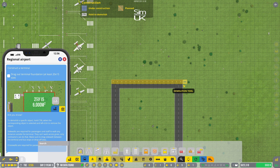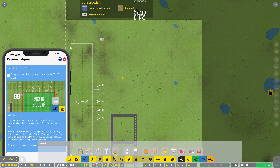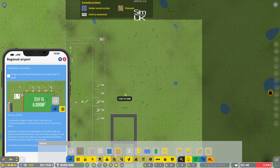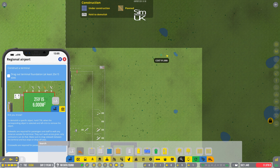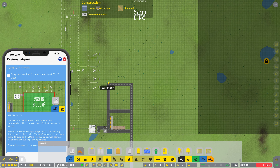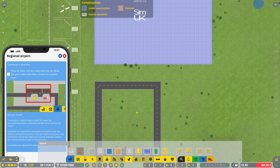So once again you select it, hold Ctrl down, drag out as you normally would. We're going to need a terminal here — let's have a look: terminal foundation. The planes are going to land here and all of this is going to be parking, so it'll be 25 by 15. Actually let's go slightly bigger — let's go 30 by 20. The minimum was 20 by 15, so good job I left a bit of a gap.